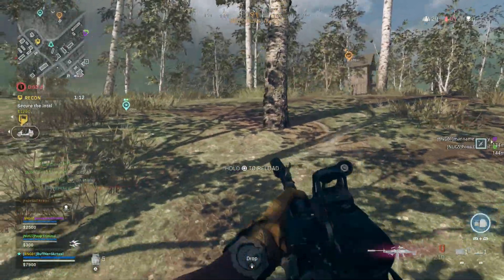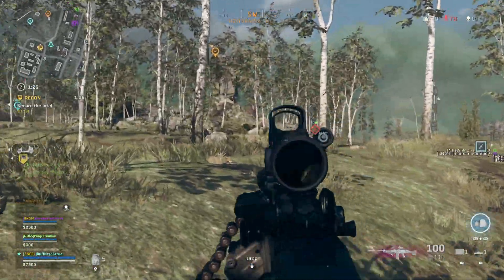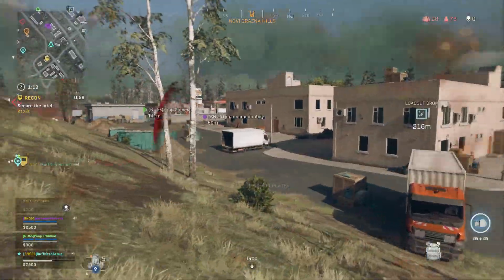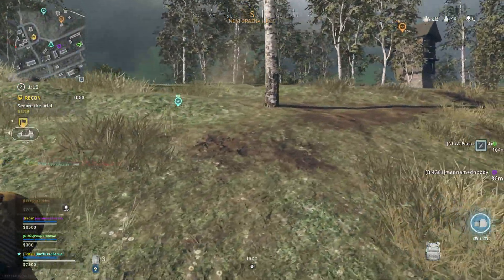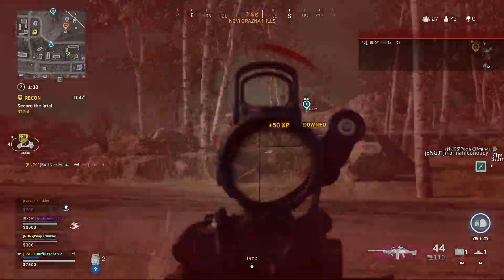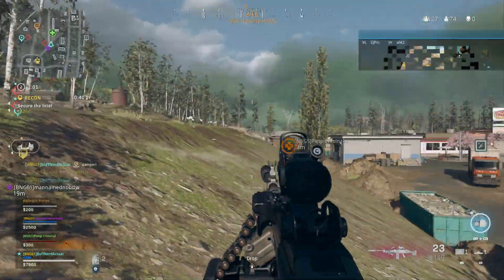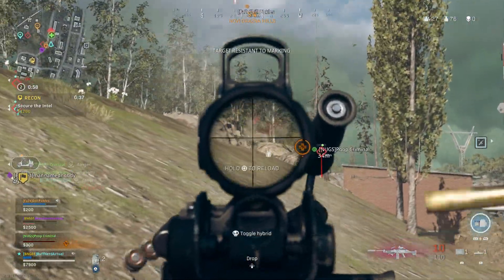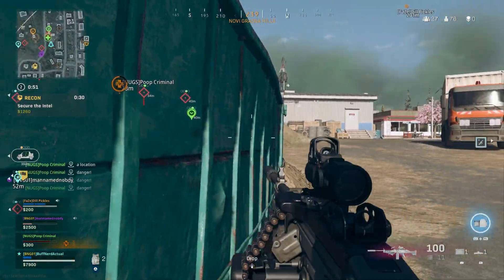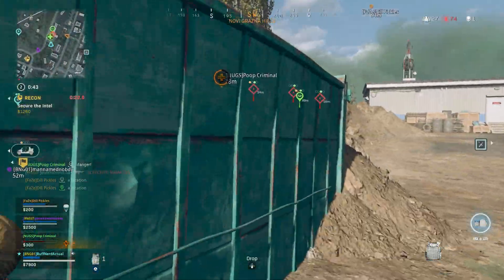Another guy is pushing. The downside with the SAW running a belt is the slow reload — about five or six seconds. But we're back up with the 100-round belt and get another down, so we have two downs. I keep plating up and reposition again — I'm being pinged at my previous position and this guy goes to res his buddy with no idea I've got the angle, and I down him. Three downs now. The fourth guy is up there, and one of the previously downed guys had a self-res.